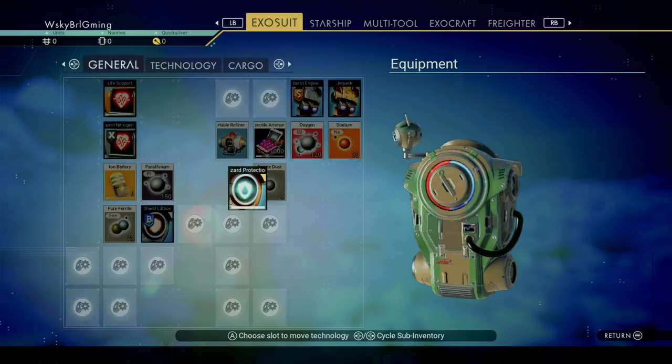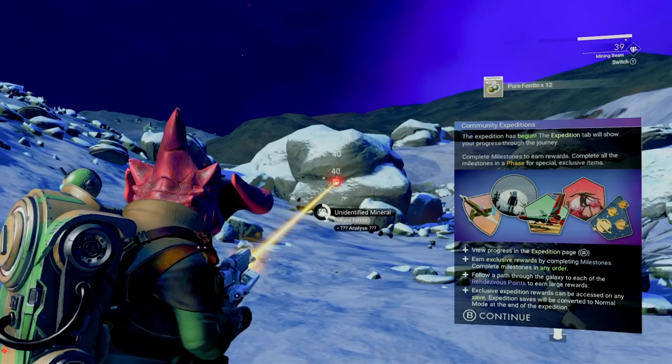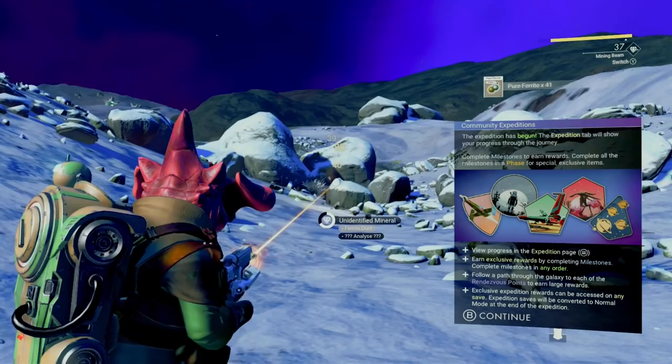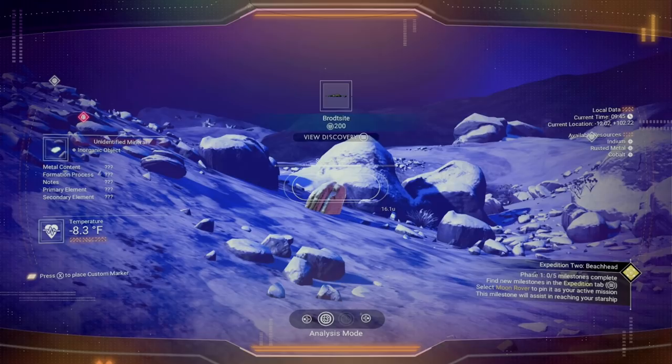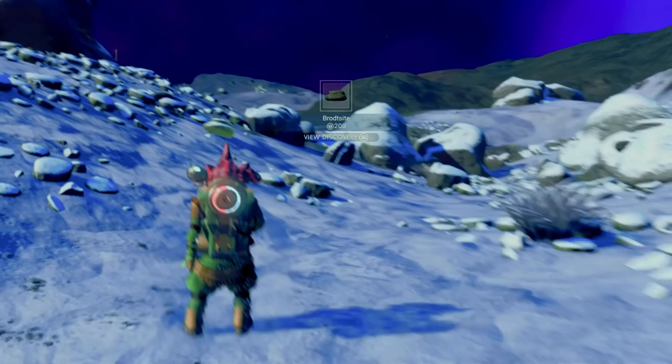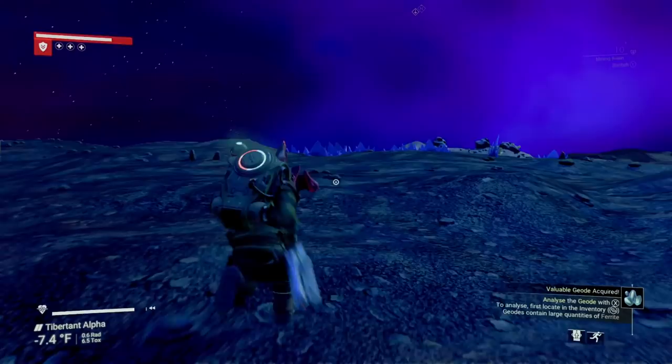There are also a few things you can move over to technology to free up some space in your main inventory. You'll notice no shortage of rocks and other resources around, so start scanning and mining for ferrite dust as well as pure ferrite and the usual oxygen and carbon. A good number to shoot for is around 400 ferrite dust and 50 pure ferrite. This will cover a few things you'll need to craft sooner than later. Since this is a speed run, you won't need to spend a ton of time on carbon and oxygen, but you will need a little bit.